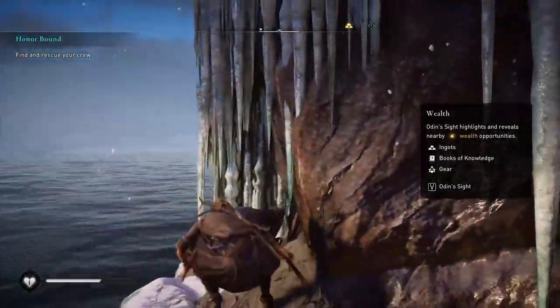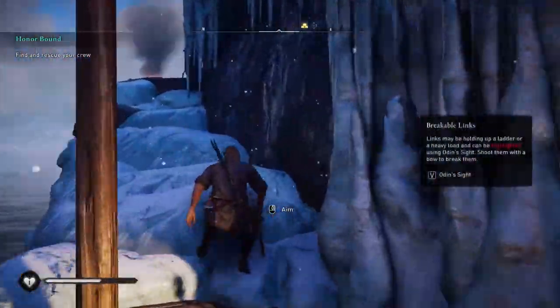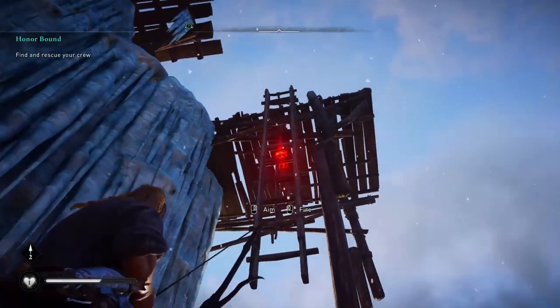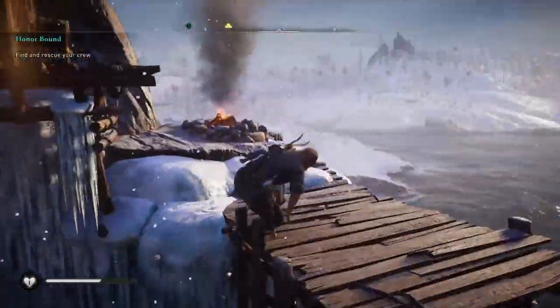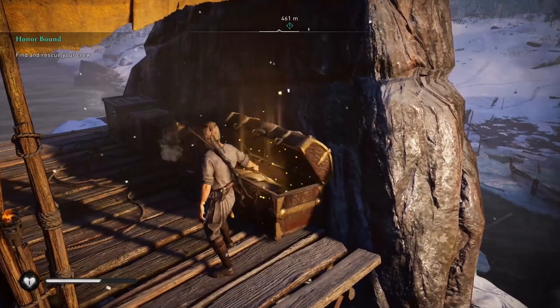Once you get to the top, go around the wall to the left until the next wooden platform. Looking up you will notice some stairs, but they are too high to be reached. If you look carefully, in the middle of these stairs there is a grey block, and if you shoot it, it will drop down to you another part of the stairs that you will be allowed to climb.